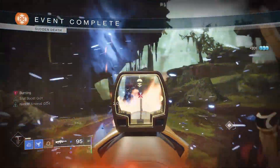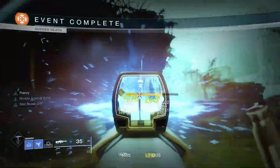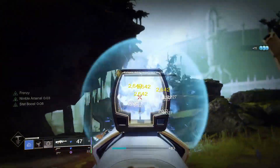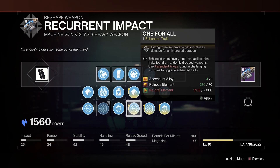Alternatively, if you want the ultimate in self-setup damage perks, the Stats for All and 1 for All combo is a solid shout. Hitting 3 separate targets will trigger both of these perks simultaneously for 10 seconds. With Stats for All you get a boost to your handling, stability, reload and range, and then with 1 for All you'll get a 35% damage boost on top.